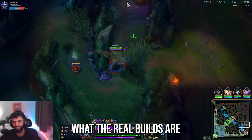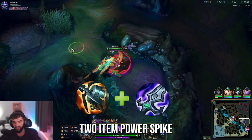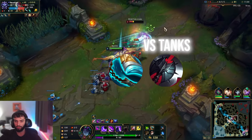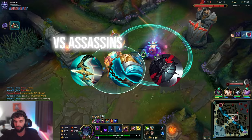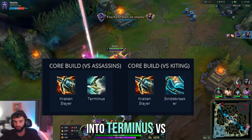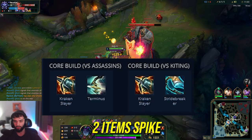The snowball build for Belveth — the one you do when you're ahead — is Kraken into Bork. That's an amazing two-item power spike and you can do so much with it. After those two items, you get creative: Stridebreaker for kiting, Black Cleaver for tanky comps, or even Terminus, which is great versus assassins and burst champions. Another standard build many people run is Kraken into Terminus versus assassins, or Kraken into Stridebreaker when you're a little behind and don't want to be squishy with the Kraken-Bork two-item spike.